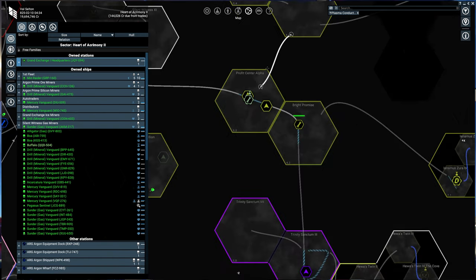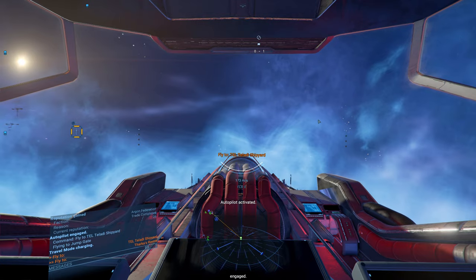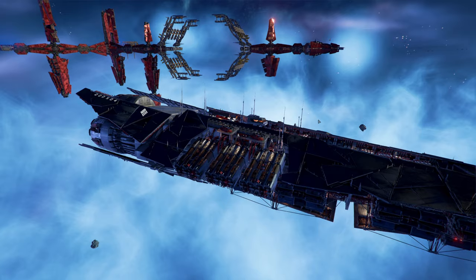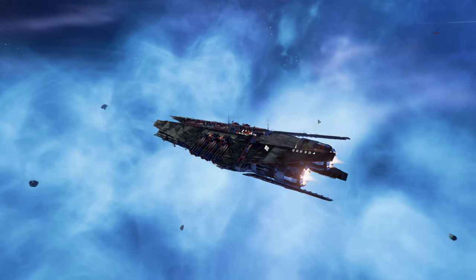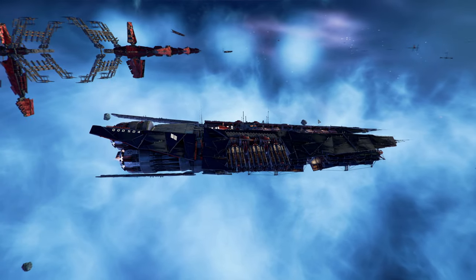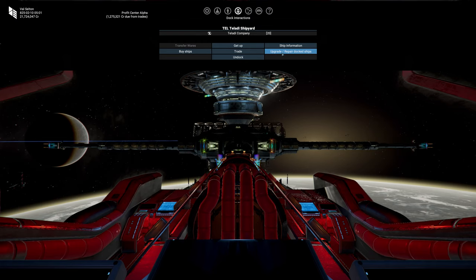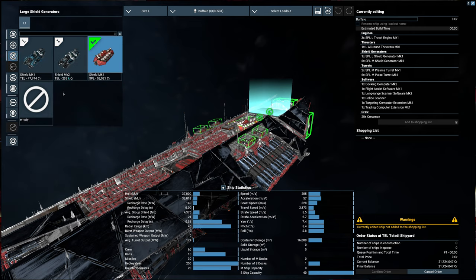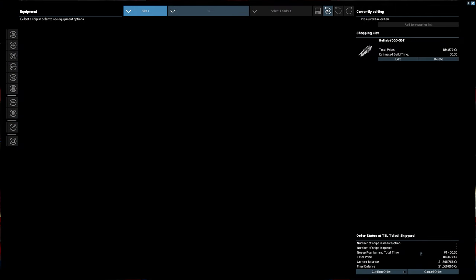We need to go to the Teladi shipyards. Okay, we are on our way - we're going to pick up new shields, then we're going to go to the Argon shipyard and pick up a large capital ship weapon turret. This ship doesn't have any sort of main batteries or anything. Alright, we are at the Teladi shipyard - let's give ourselves some respectable shields. Teladi Mark II - so we're going to go from 33k to 50k, with a better recharge rate too. It's more expensive but not by much compared to what the ship costs, so no question there. Let's upgrade that.